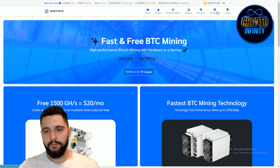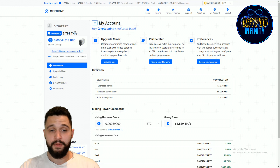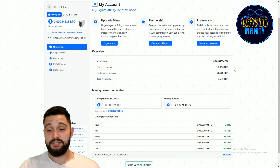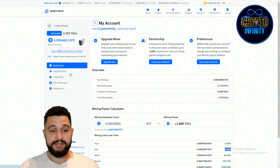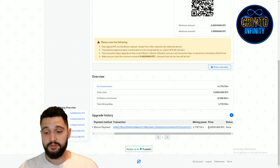Going to my account, to my profile — here you can find this is the CryptoInfinity account. It is live for 20-something days and this is my mining rate. Bitcoin mining is sitting right now at 0.3044812 BTC and it is going up all the time — it literally went up right now. I have purchased 3,778 terahashes per second. Invite commission is 0 — I don't have invite commissions. Hourly, daily, weekly, monthly and yearly — daily is 6.6%. The deposit I made and the mining power I bought: 0.00051 BTC spent to get 3,778 terahashes per second.